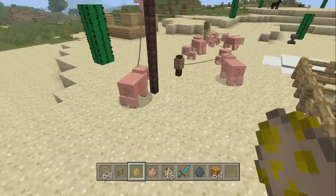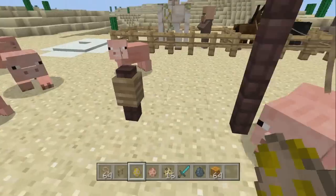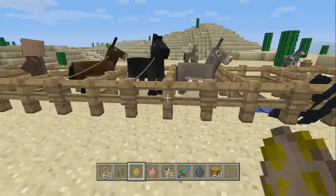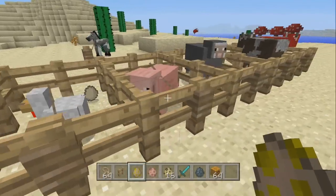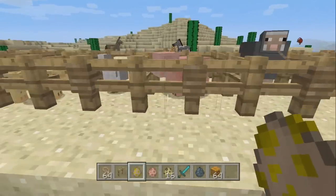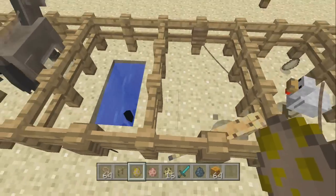Here we go — another fence right here. It's pretty smooth with the pig. I'm going to demonstrate some awesome things you guys can do. Of course, if you guys don't know, you can actually put leads on other mobs. I demonstrate pretty much every single friendly mob here.